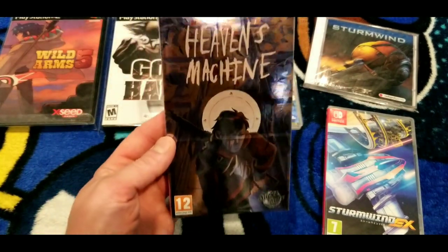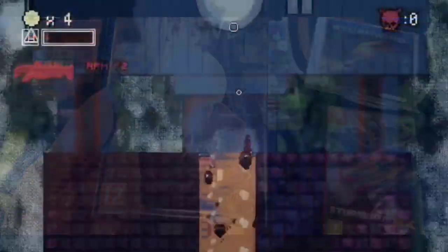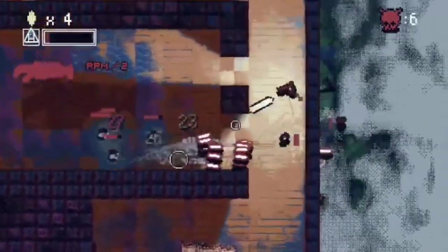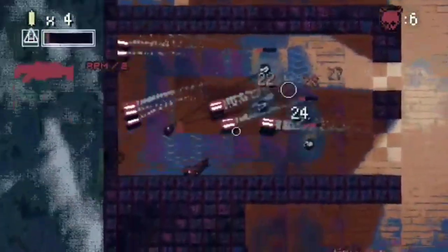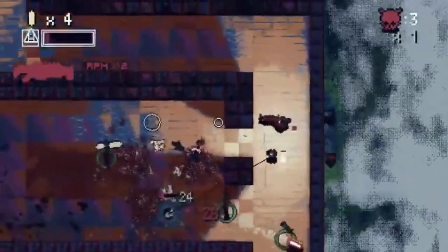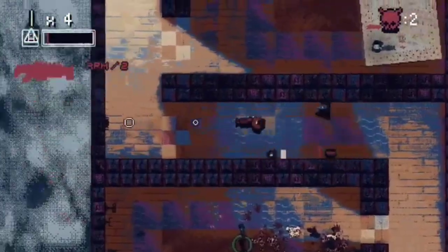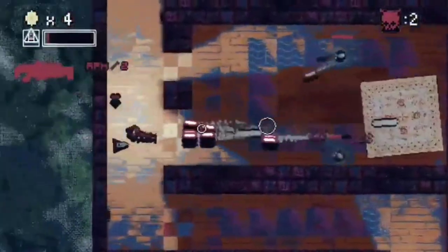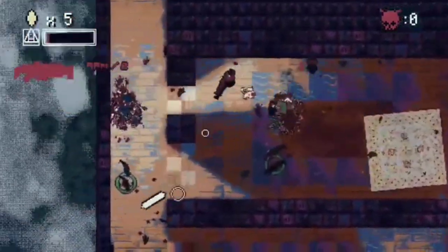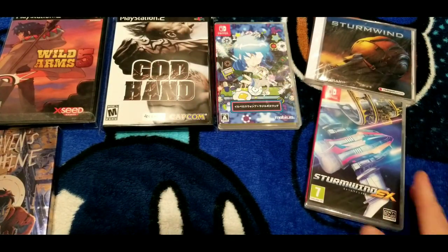Another one — this isn't really a shooter, it's more like a twin-stick shooter — this is Heaven's Machine. It's one of those super rare games. Interesting thing is their website listed it as physical only with no download on the eShop, which kind of sucks. From what I played it looked cool. I checked eBay and it's not crazy expensive yet. I ordered two copies because it was only about 30 bucks, so I got an extra one in case somebody had to have it.